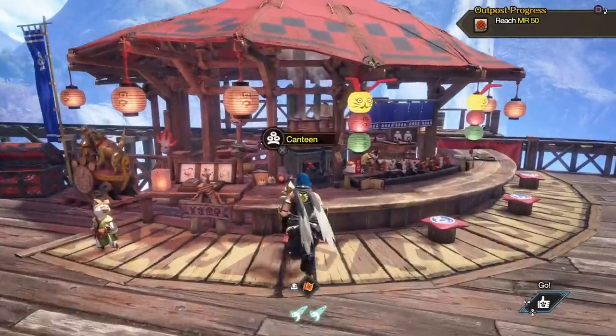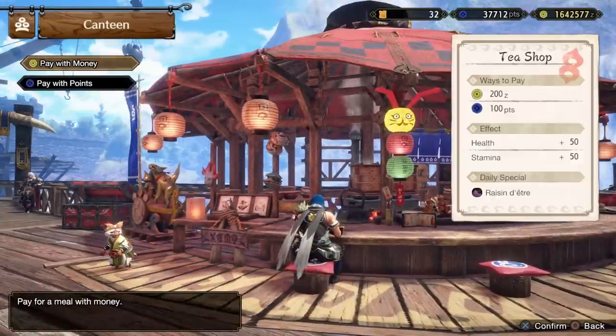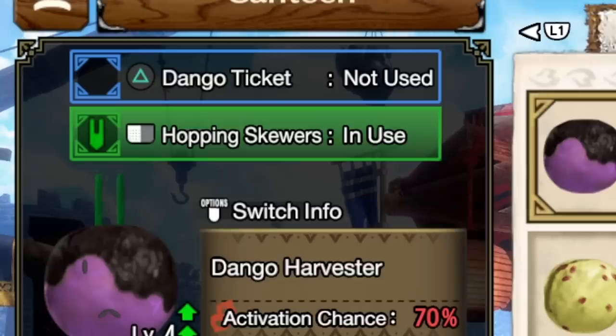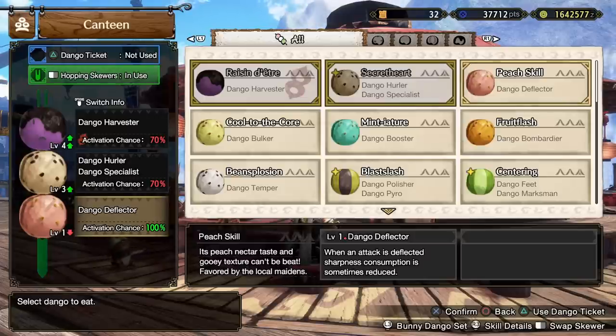Let's talk about the new dango mechanic in the canteen. When you first use it there'll be a pop-up to explain things, but it's not too complicated. They're called the hopping skewers. On the left we have an activation chance on each dango, and there are also levels on the dangos referencing the strength and relevance of that skill. As I activate hopping skewers you can see the levels change — the bottom one loses a level but its activation chance becomes guaranteed, whereas the top two actually gain levels.